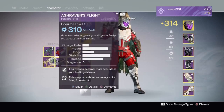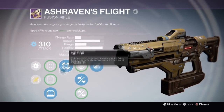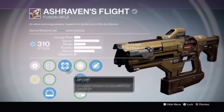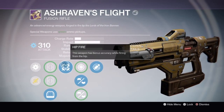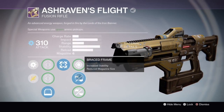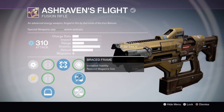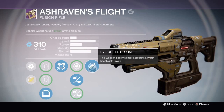On my Titan I also got an Asherman's Epistle at 310. In my opinion I got a god roll on this because I got Hipfire, Brace Frame, and Eye of the Storm. Hipfire is really good because you should never aim down sights with fusion rifles. Brace Frame is good because it lets all the bursts hit the target, and Eye of the Storm is also very good because it gives more accuracy.